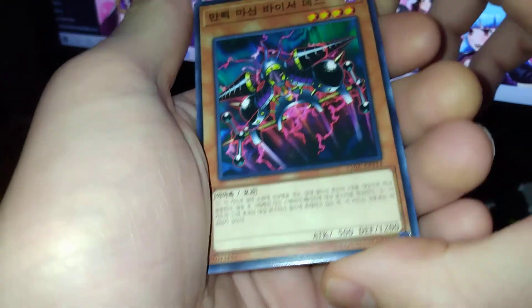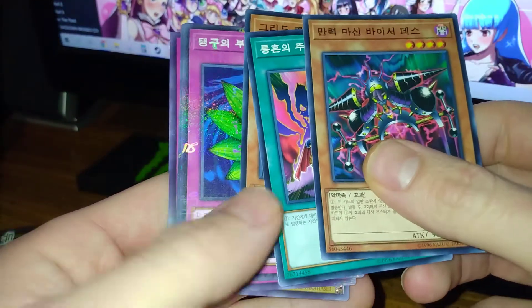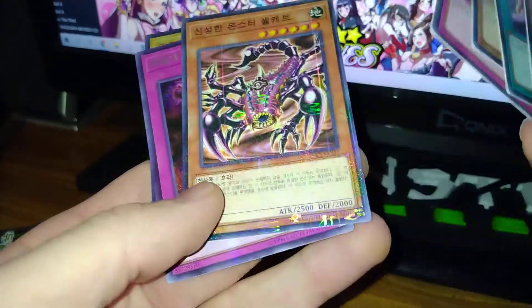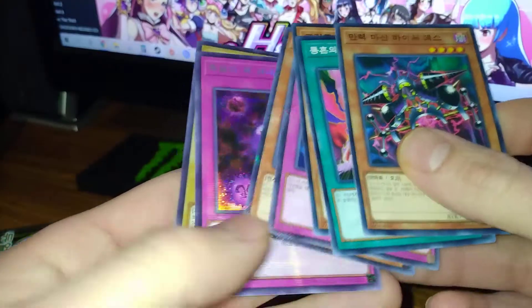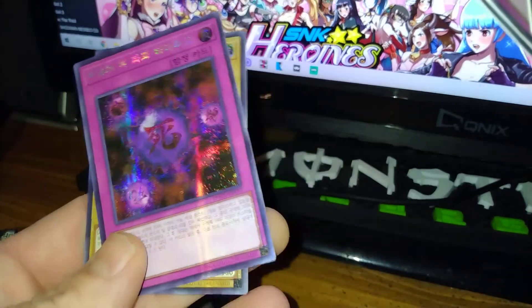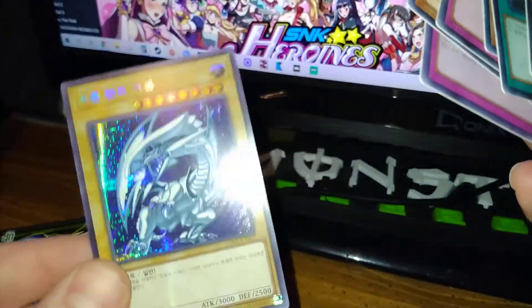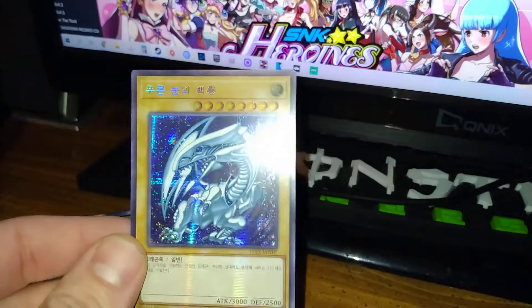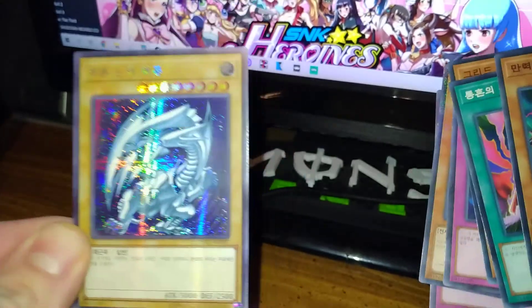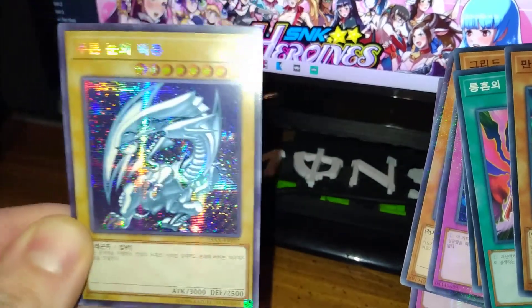Alright, let's see what we've got in here. I think that's what you call Millennium Rare. Crush Card Virus — Secret Parallel Rare. And oh my gosh! Blue Eyes White Dragon, Secret Parallel Rare on the first pack!